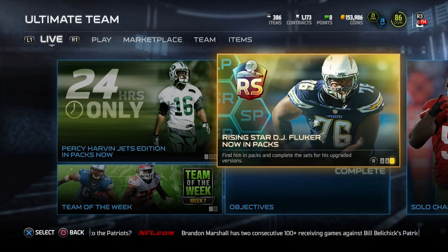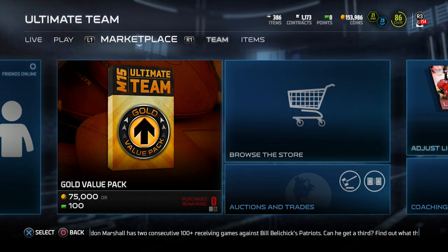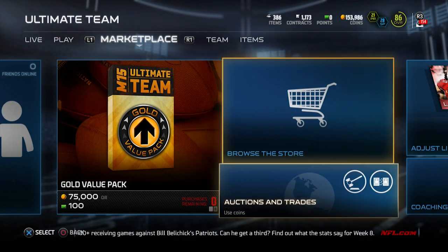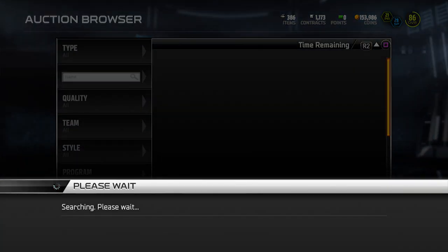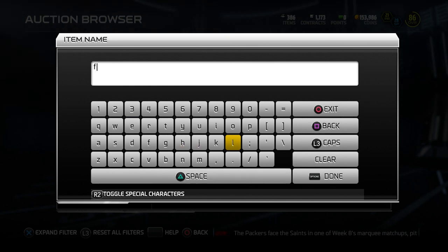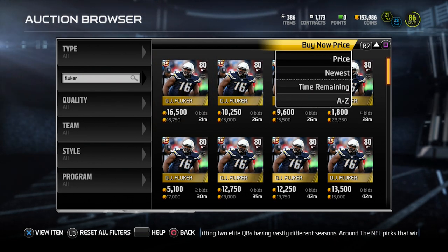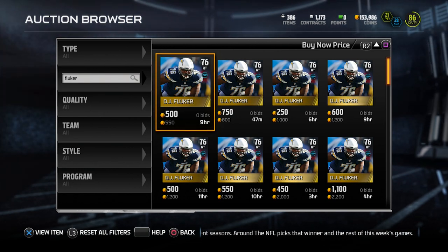We're really focused on what he looks like in Madden 15 Ultimate Team. I wanted to hop in and take a look at the first version of the card on the auction block. Keep in mind that with rising stars, you do need to get two of them to get the upgraded version. The upgraded version is usually pretty solid, but unfortunately the upgraded versions are ones you can't sell — kind of like the final edition items from Madden 25.